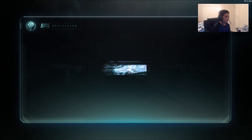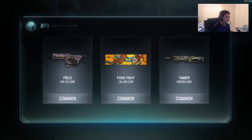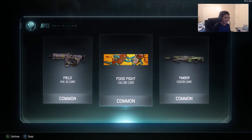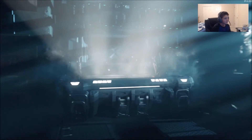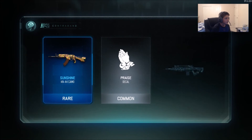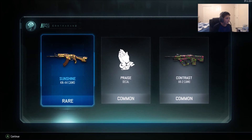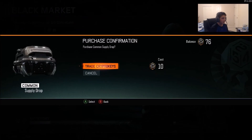Alright, we can go again. Got Food Fight — okay, we get two other commons. Here we go. We got Sunshine for the KN-44, Praises decal emblem, and then Contrast for the XR-2 camo. Alright, go again.